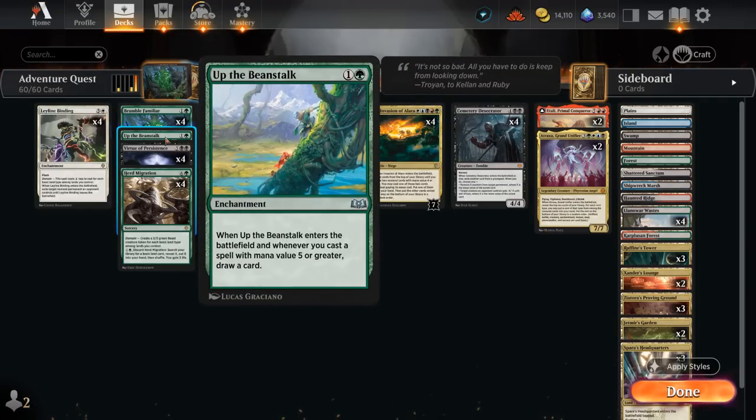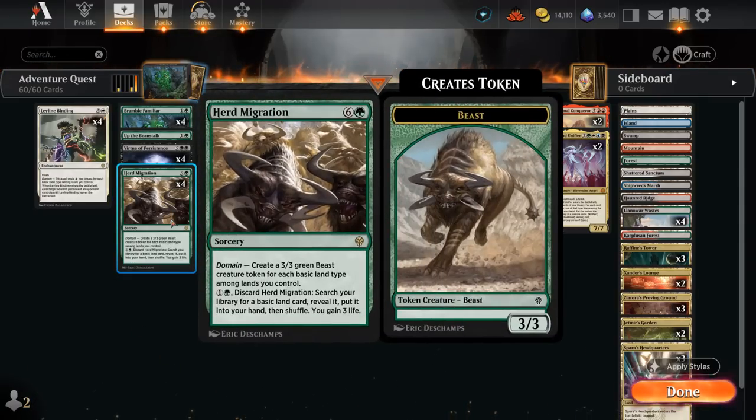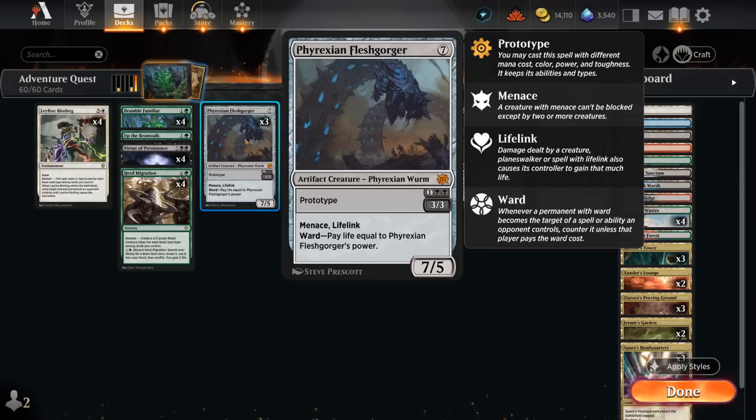Everything else in the deck is actually higher than 4-mana cost. We've got Leyline Binding at 6 mana, even though we can potentially cast it for just a single white if we have enough basic land types in play. We've got Herd Migration, which we can discard for one green mana to fetch up a basic and gain 3 life, but it's still a 7-mana sorcery to make a bunch of 3-3 beast tokens. There's the new Virtue of Persistence, which we can use as an adventure first to shrink an opposing creature and gain 2 life, and then the 7-mana enchantment can reanimate a creature turn after turn. Then at 3 mana there's a Prototype creature — a potential 3-drop as a 3-3 with Menace and Lifelink, but it's still a 7-mana creature, so a 7-5 with Menace, Lifelink, and Ward.